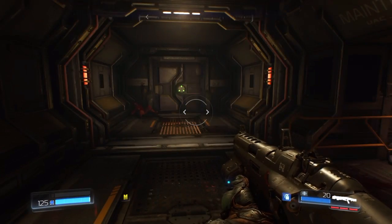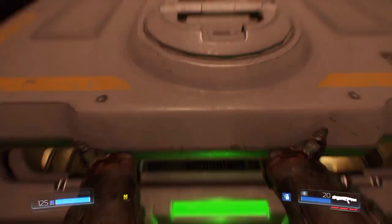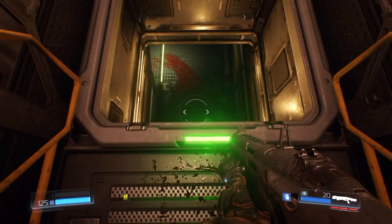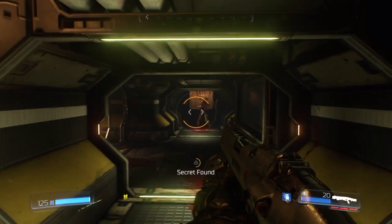So leave this room and enter this hatch that's just down here. Now this has enemies in here, so you want to drop down and clear them out. There's only three or four of them — not too bad, pretty normal guys. So clear the room.